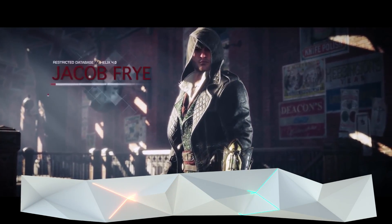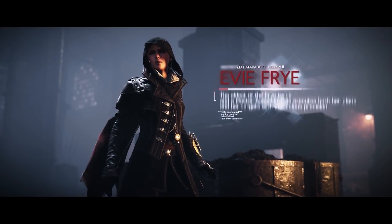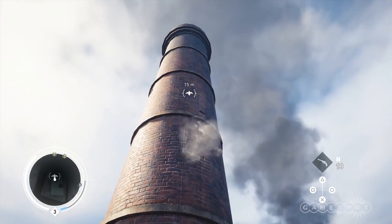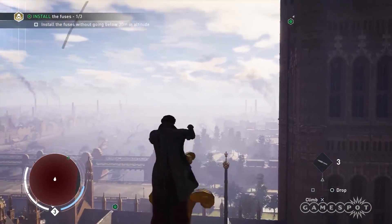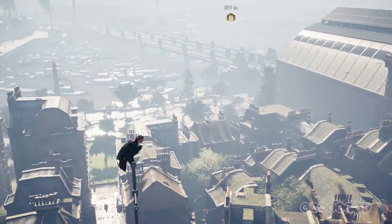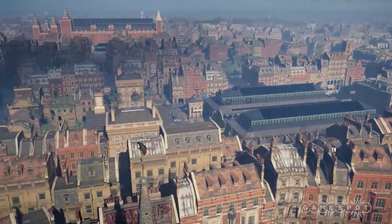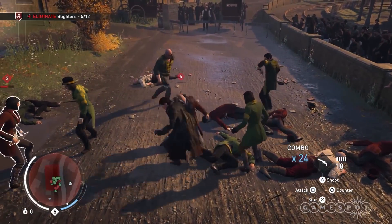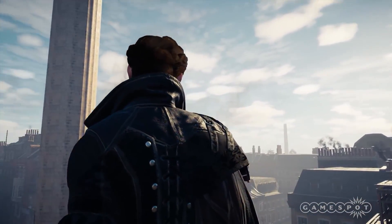Syndicate gave us not one but two assassins to play as, each with their own distinct style — the brawler Jacob and the stealthier Evie. London was even bigger than Paris, and so to get around easier, the twins had a rope launcher at their disposal to help them zip about, but with the side effect that it took any kind of challenge or deliberateness out of the parkour. The London boroughs under Templar control needed to be liberated by first undermining the rulers through various activities. When they were sufficiently weakened, you could initiate a full-on gang war and claim the turf for your own. They also dropped co-op for Syndicate, taking Assassin's Creed back to its fully single-player roots.